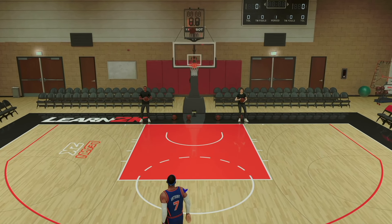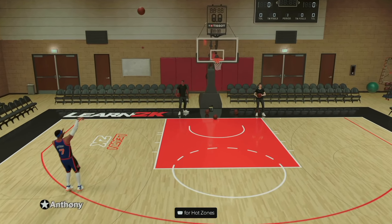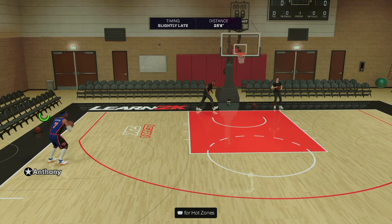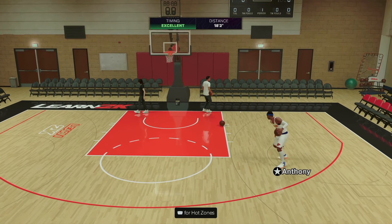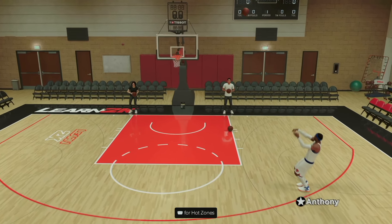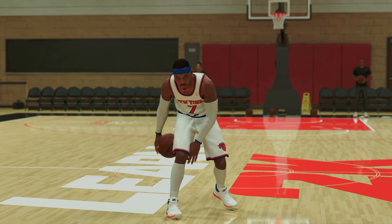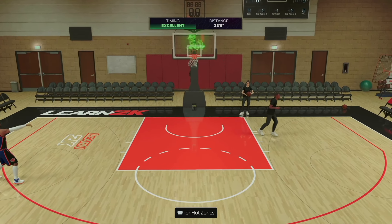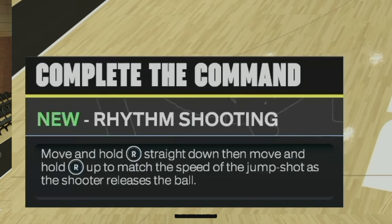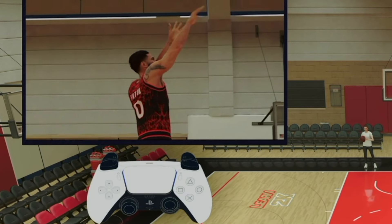First things first, I want you to make sure you know what your player's jumper is — meaning you know when the release is. Slightly late, so we let go a little early. You have to adapt, so you have to know your player's jump shot. I cannot stress that enough. Don't act like you just hop on the court and start rhythm shooting. You want to learn the speed of the jump shot.